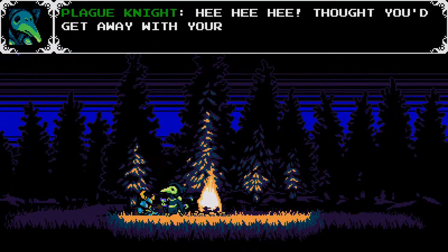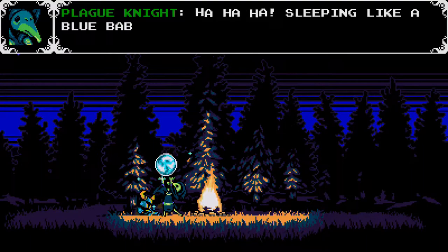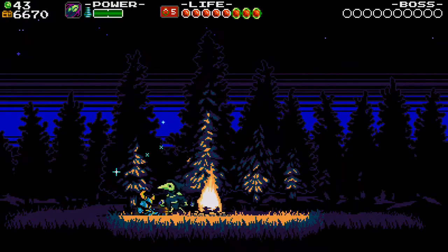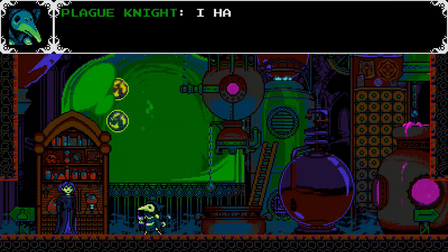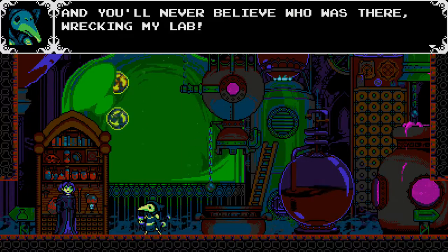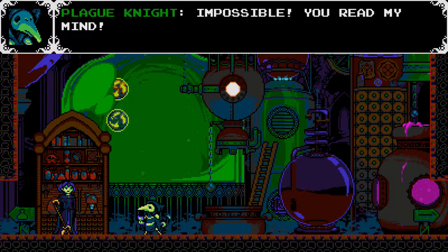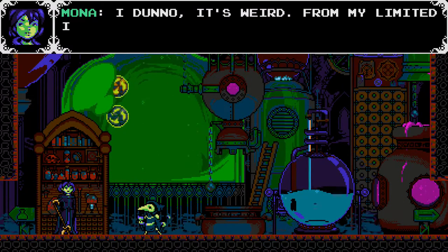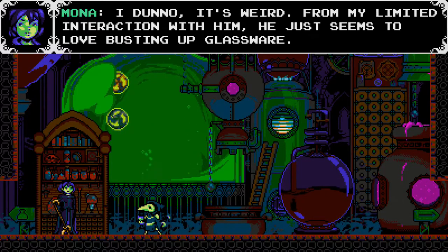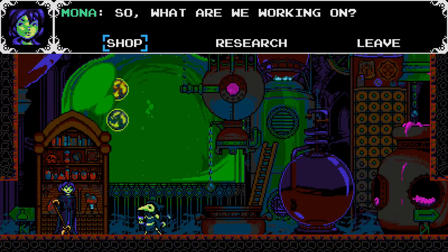Hee hee hee. Thought you'd get away with your essence, huh? Sleeping like a blue baby. Pretty sure that didn't happen when we were Shovel Knight. I had to stop by the Explodatorium to set my addle-brained minions in order, and you'll never believe who was there wrecking my lab. Shovel Knight? You read my mind! From my limited interaction with him, he just seems to love busting up glassware. So what are we working for?